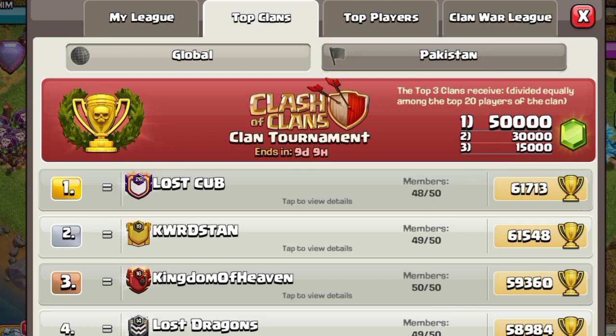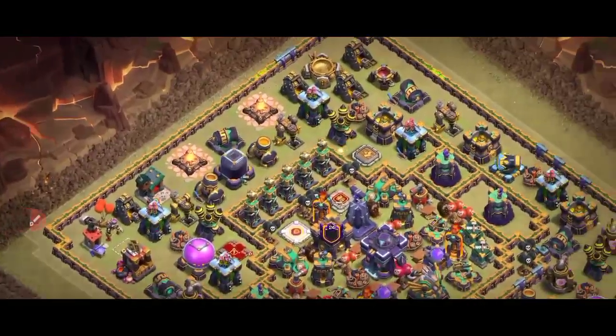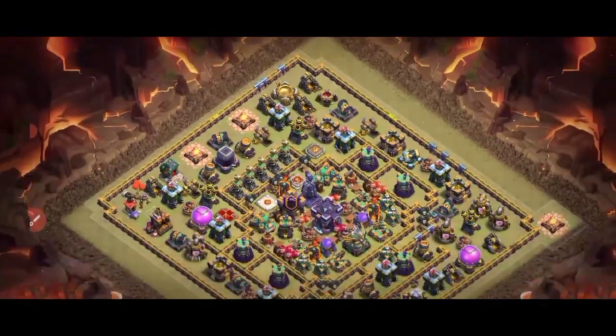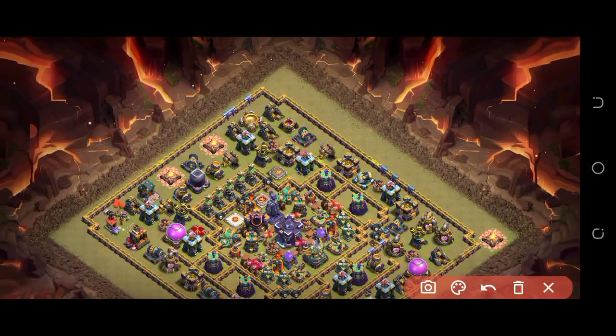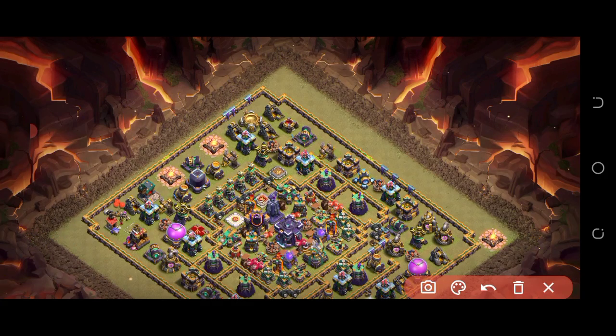Now let's look at the base design. You can see there are Teslas, single Infernos, and the Clan Castle — it looks fantastic. Look at this side: it's so amazing. You can't beat this base from this side because if you drop troops they'll go right then left. That's the beauty of this type of ring base. You can also see air sweepers pushing air troops away from this side.